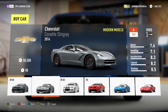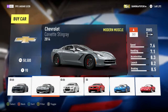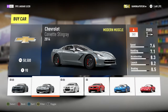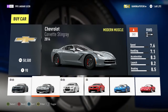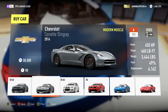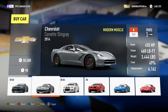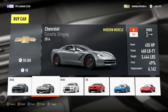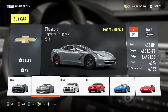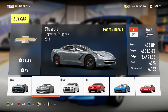I'm bringing you yet another car review, and today I'm reviewing the base C7 Chevrolet Corvette — known as the Stingray. This is a 2014 Corvette, and if you go through the engine swaps in-game and see a 6.2 liter V8, I believe that's the engine this car comes with. This car makes 455 horsepower, 460 foot-pounds of torque, and weighs 3,444 pounds.